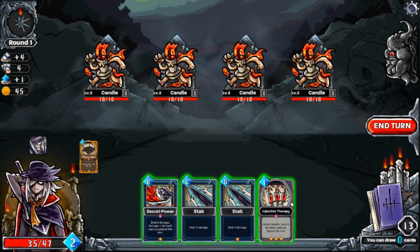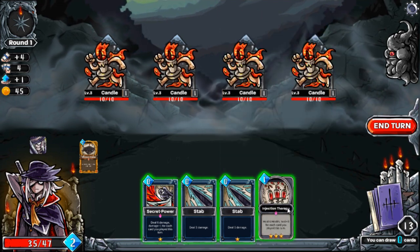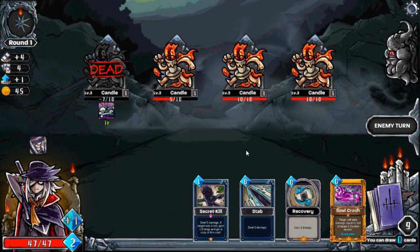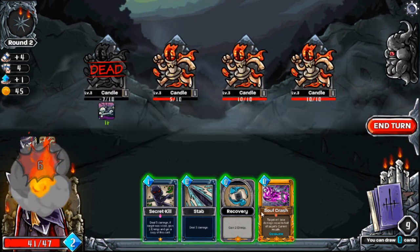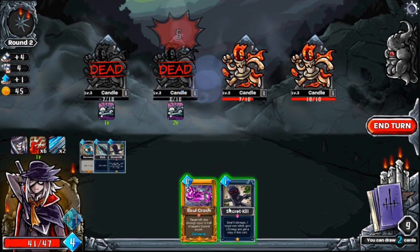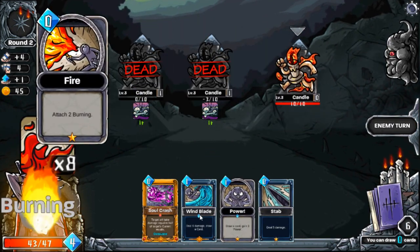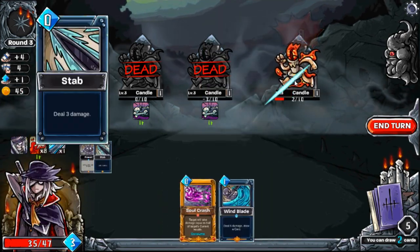For each card I played this turn — okay, so 10 health was gained back. It doesn't stack to six. It's not like the other one — taking that much damage was actually pretty damn bad. I was probably holding Secret Power in my hand thinking it would create a different card. Does that keep just stacking up every turn or do they keep refreshing it every turn? If they keep refreshing it every turn, that is broken as hell.